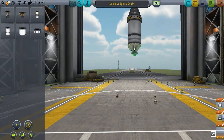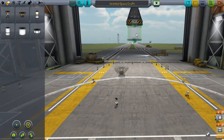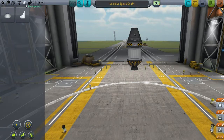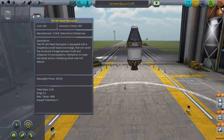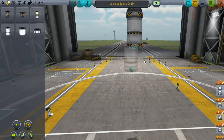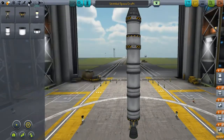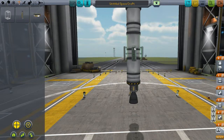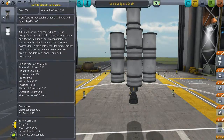We have LV-909s now, let's use that. Could actually make this upper stage smaller. Let's try it - that might be fine. Don't need those. Do need parachutes - helps if I attach them. Let's go with another stack decoupler. Unfortunately we have only these tiny fuel tanks. Now that we have radial decouplers, we can attach a few other stacks. We don't have struts though. This is going to be interesting without struts.